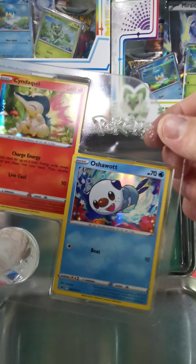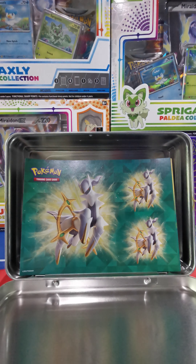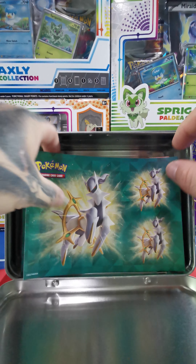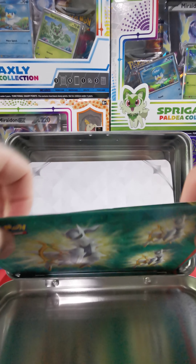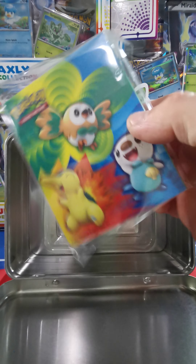As always you get your little coin, and it just comes with sticker packs — stickers, a notebook, and a little card binder.